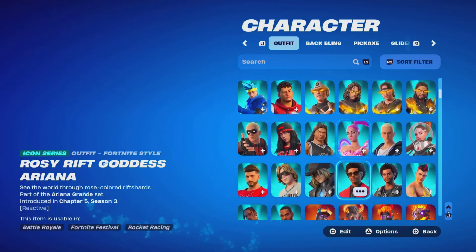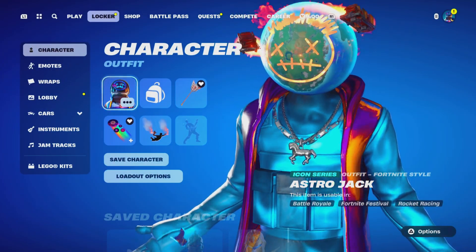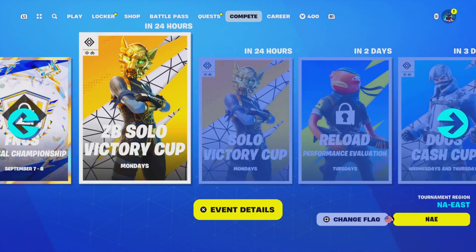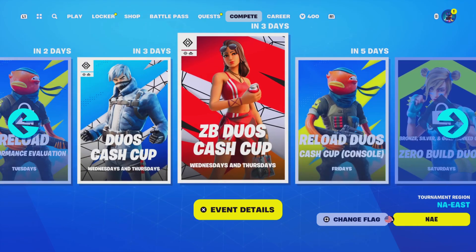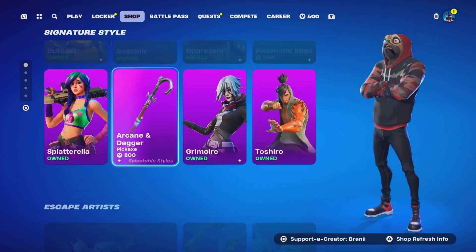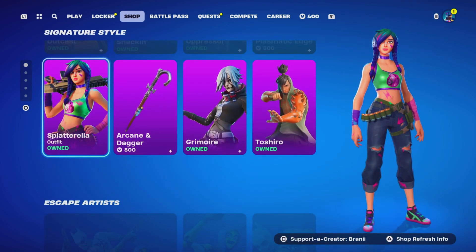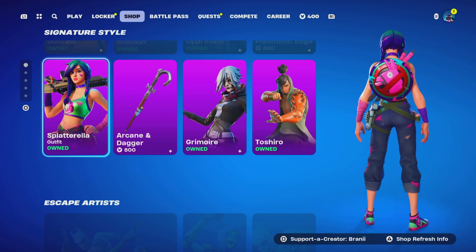So let me clarify. The Rubeus skin cup tournament will be happening this Saturday, September 21st. And then the actual Rubeus Icon Series Content Creator skin will be in the Fortnite item shop September 25th on Wednesday. This is based on America time.